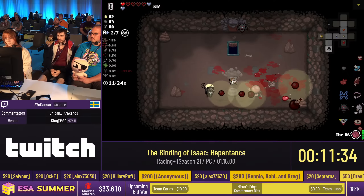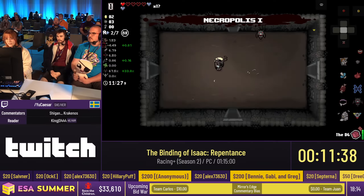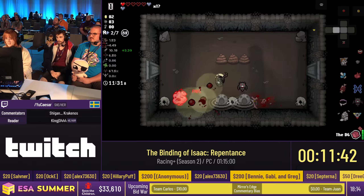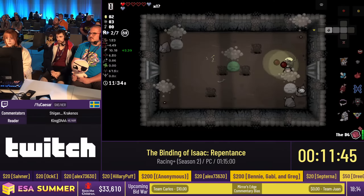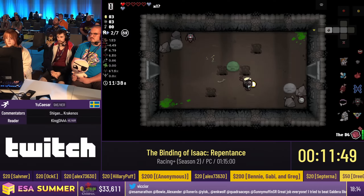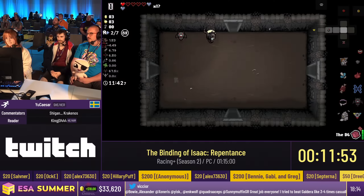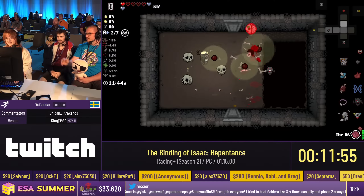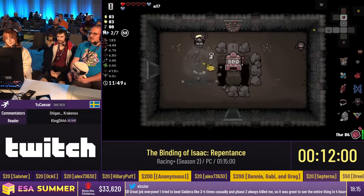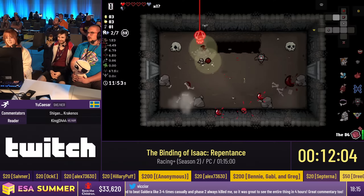Ideally she wants to just carry over the guaranteed Devil Deal chance from the first floor to the next one. That was good thinking and it worked out — very smart move. Nice health ups! That's a really strong one. You can take as many Devil Deals as you want probably now. That's a good point.